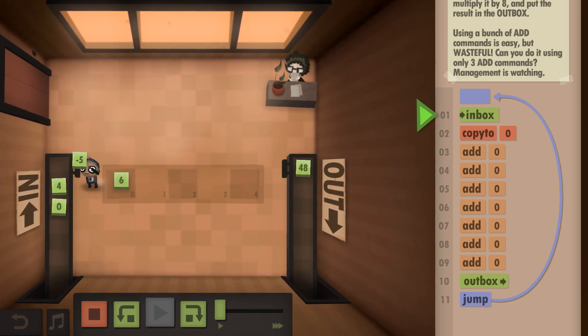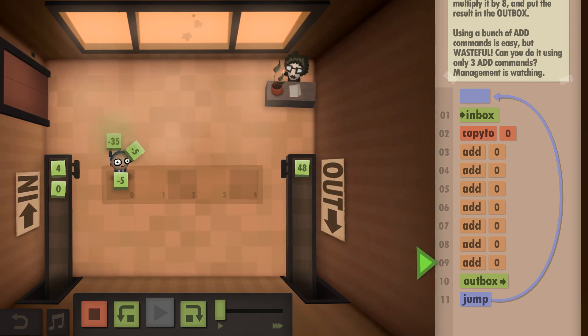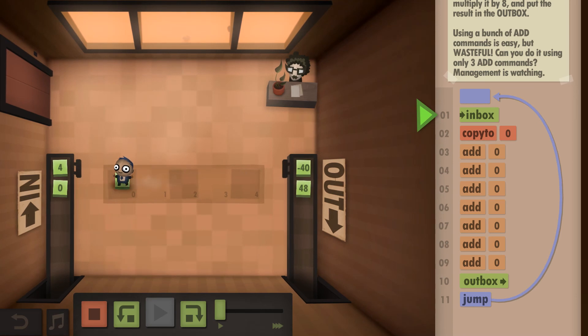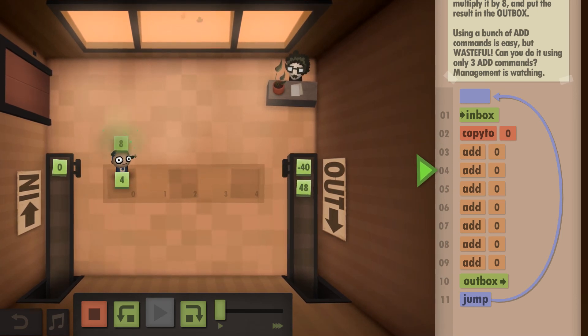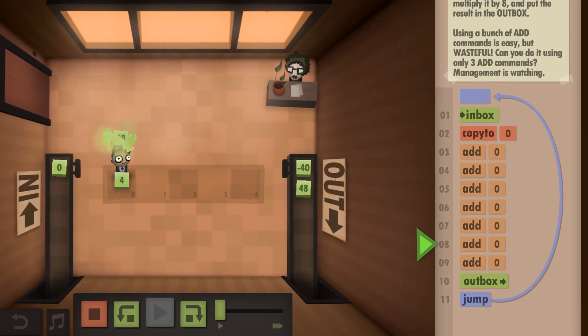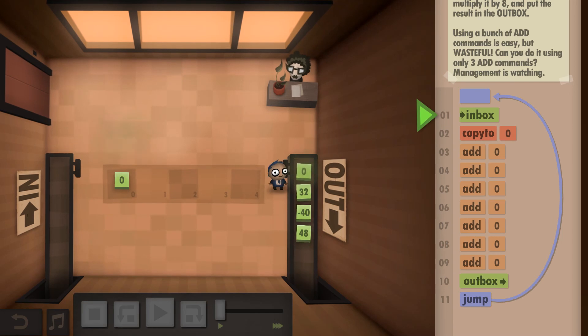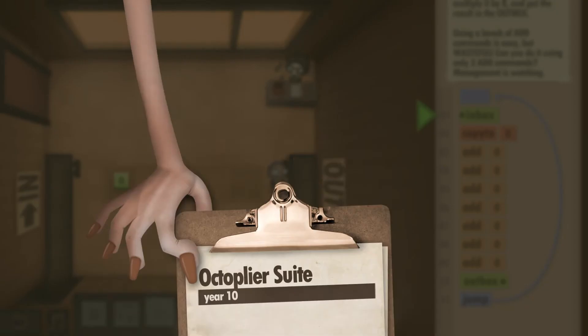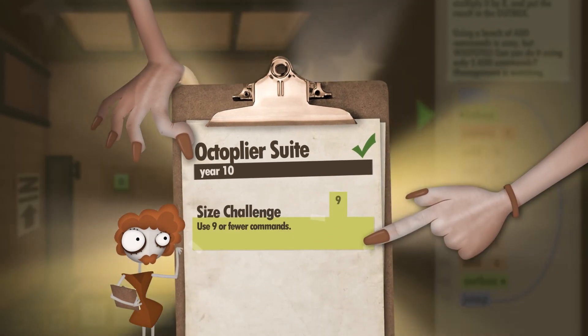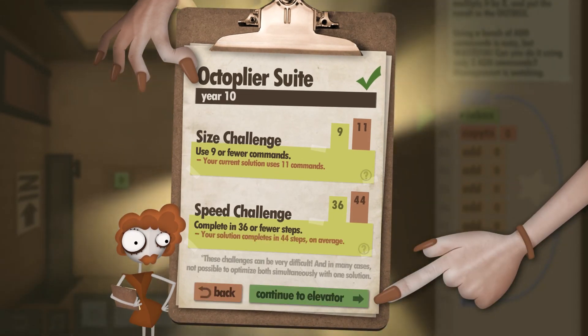It actually worked! But how would you do that in eight steps? I realize what I needed was a conditional jump - 'jump if it gets to a certain number' - to stop the loop. That's exactly the command I was missing. I speed Dijon up, job complete. But the result: I used eleven commands versus the nine-or-fewer challenge, and 44 steps versus the target. I wonder what the optimal solution was with the commands available.